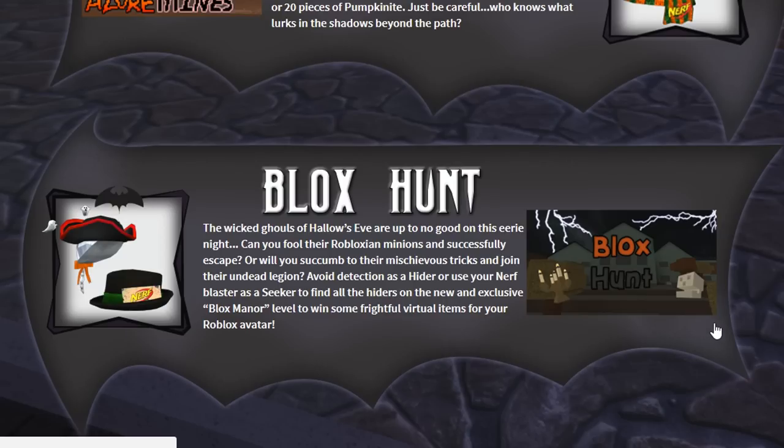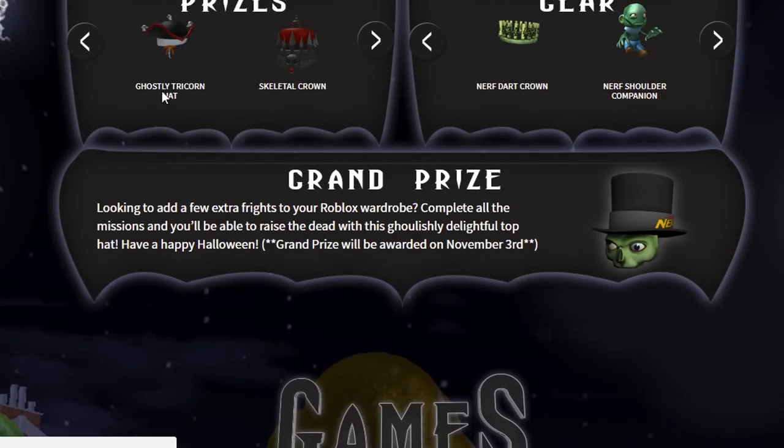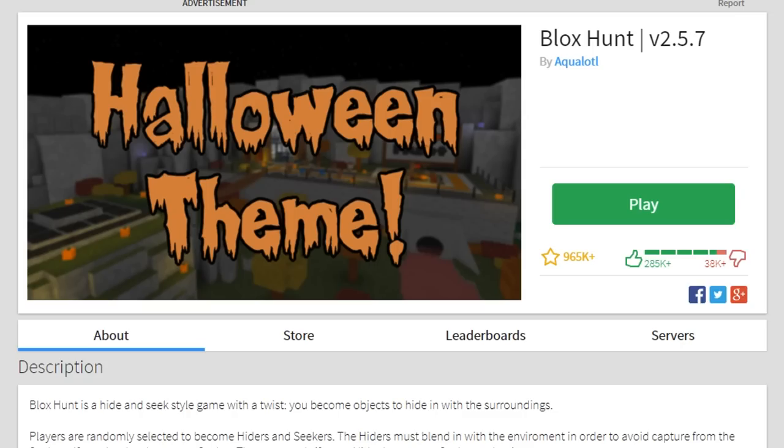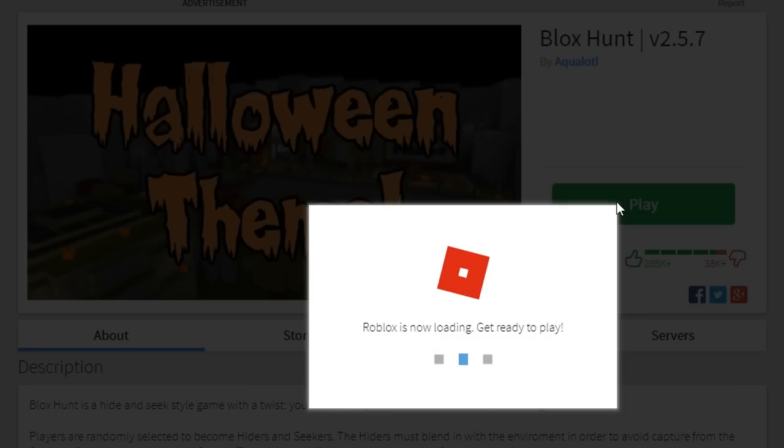The wicked girls of Hallows Eve are up to no good on this eerie night. Can you fool the Robloxian minions and successfully escape, or will you succumb to their mischievous tricks and join their undead legion? Avoid detection as a hider or use your Nerf blaster as a seeker to find all the hiders on a new exclusive Blocks Manor level. In this one there are two missions, and we're going to earn the Ghostly Trihorn Hat and the Nerf Zombie Strike Fedora.